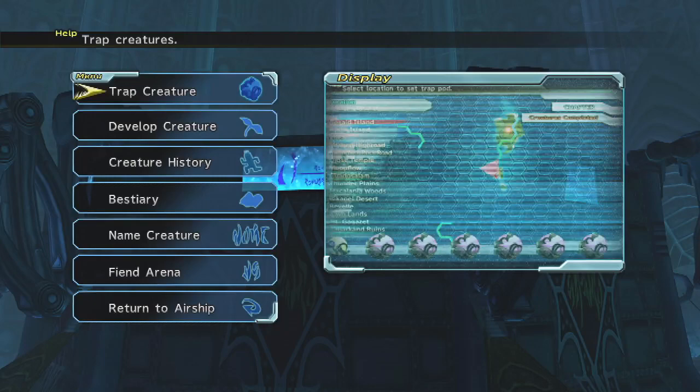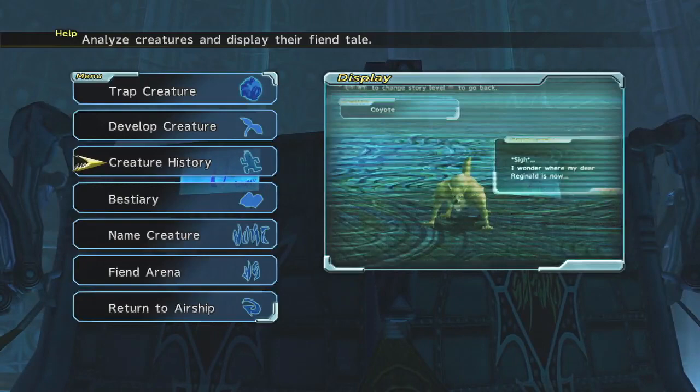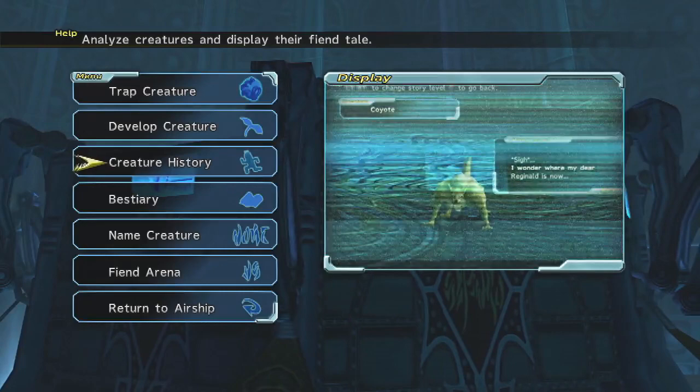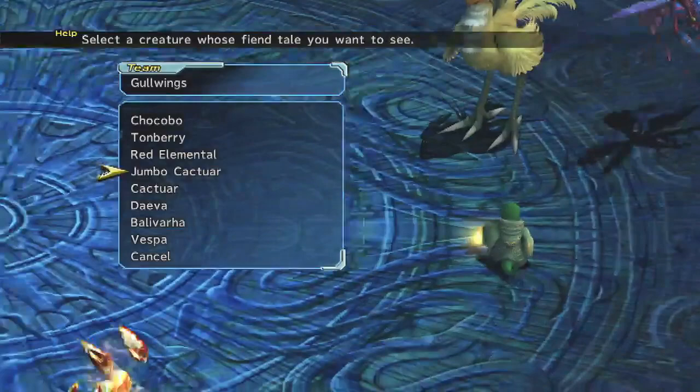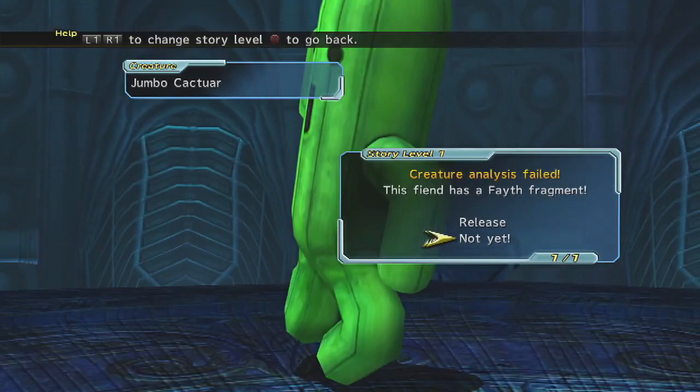I understand there's maybe a couple people that have been liking watching the creature histories. I did a fair amount of them off-screen because it was taking away time of actually making progress in the game. I won't go into too many details as to what happened, but I did try to keep some of the monsters that are important. The Jumbo Cactuar, for instance, I did not release yet because it looks like it'll give us another Aeon to fight.